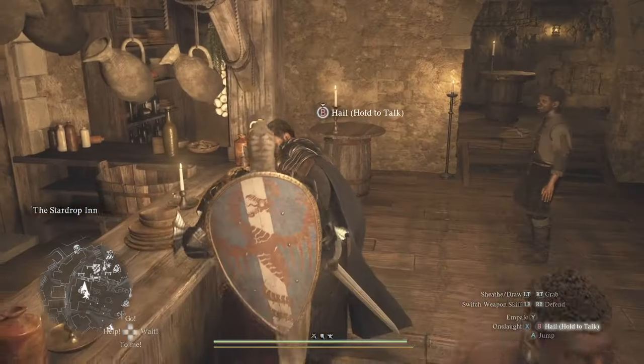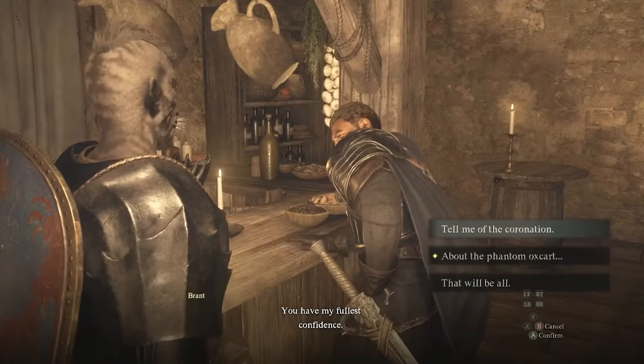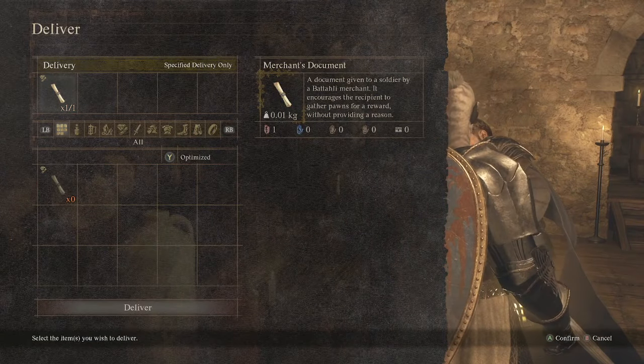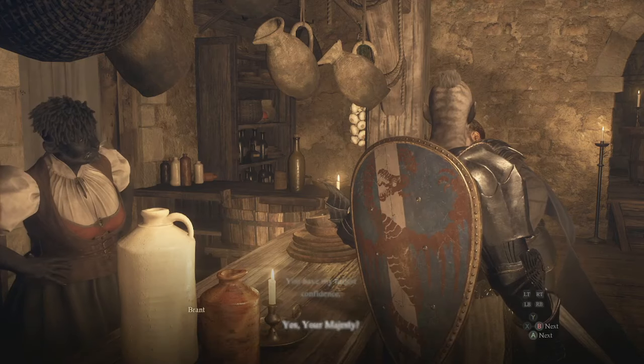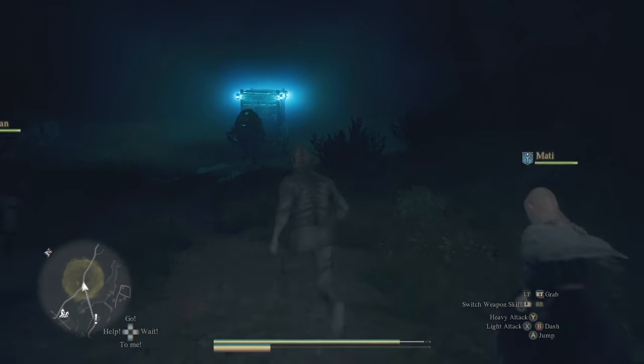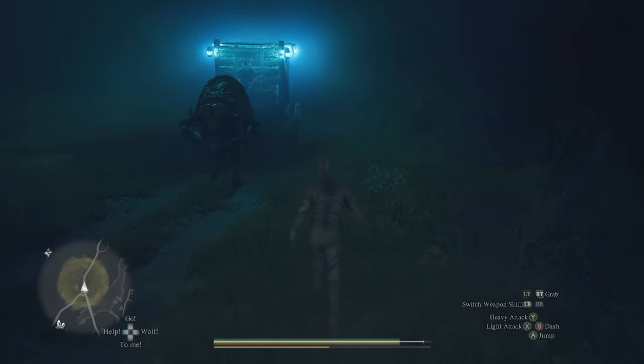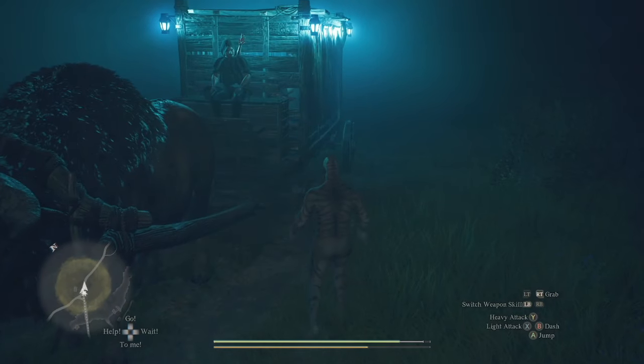He will give you a letter and you need to find someone who knows about it. That person is Captain Brant — the quest doesn't tell you that, but bring it to him and deliver the merchant's document. He's then going to give you an option about what to do with the quest.